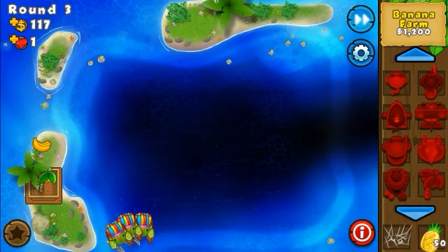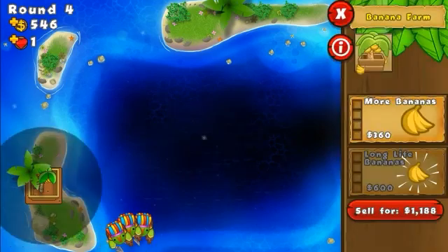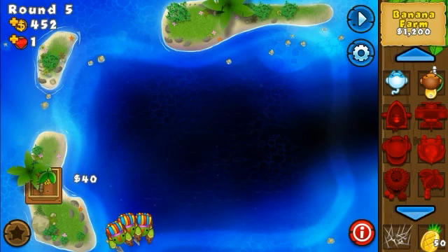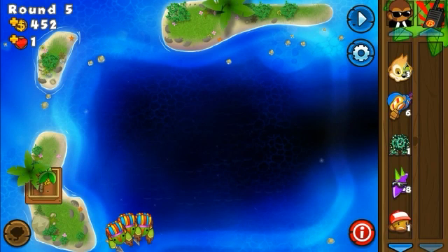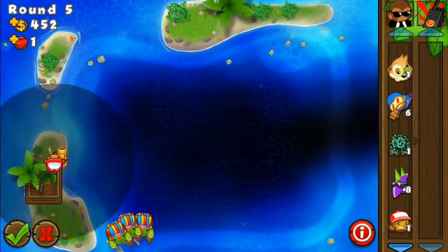The helis and aces work pretty well here because there's just one path, and the helis will follow the bloons through all of the track. That's really why I could use a submarines strategy, but I don't really like to do that.